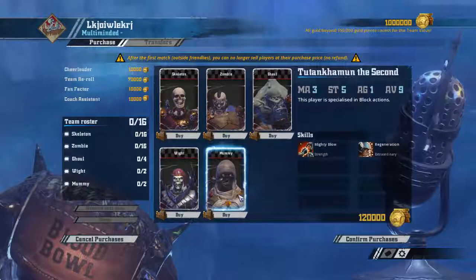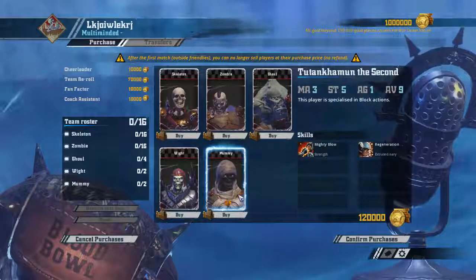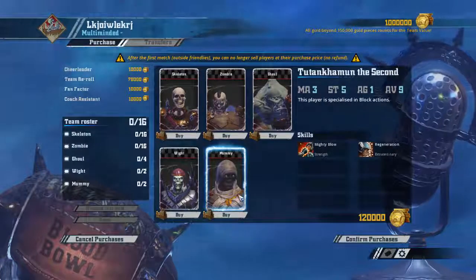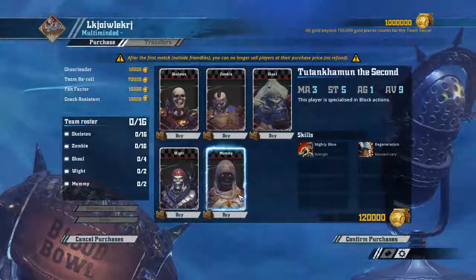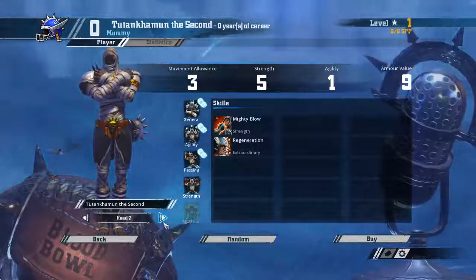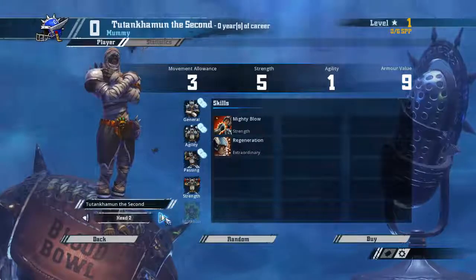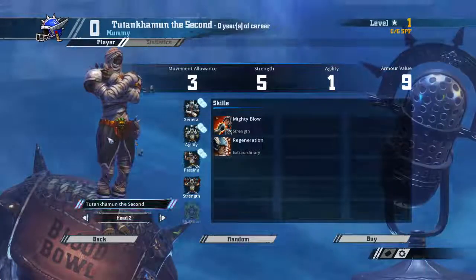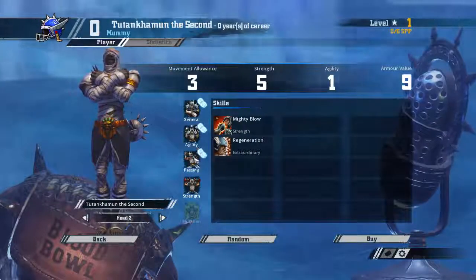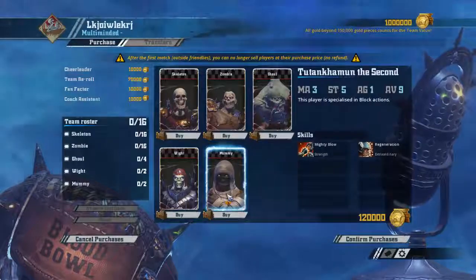Then we've got the big dudes — we can have two Mummies on the team. This is the first time you can actually have two Mummies. Three movement, so they're really slow, but they can stand up without needing a roll like Treants do. AV9, which is pretty sweet. AG1, and Strength 5 — two Strength 5s, that is some crazy stuff. They've got great heads on them too. They're pretty standard aside from the fact that you have two of them, and they're very slow. They've got access to Strength skills, everything else is doubles — pretty solid.